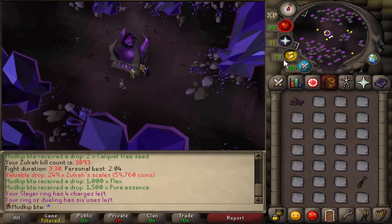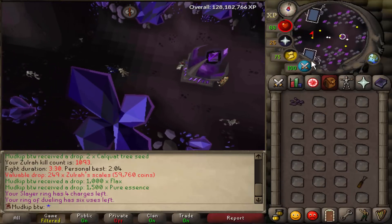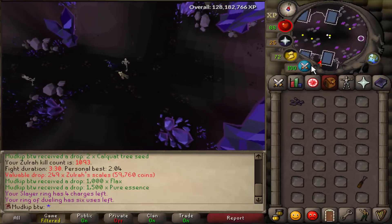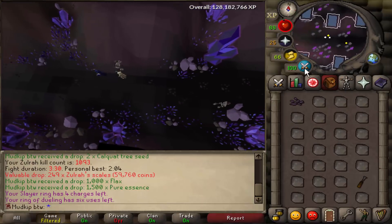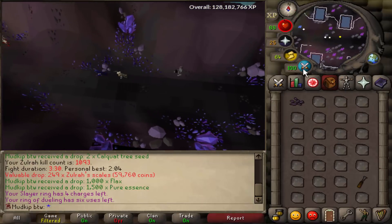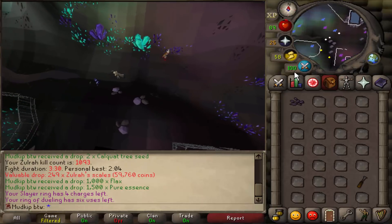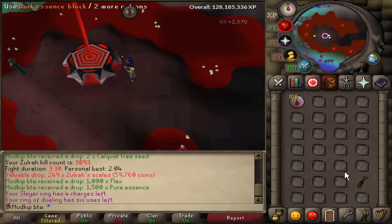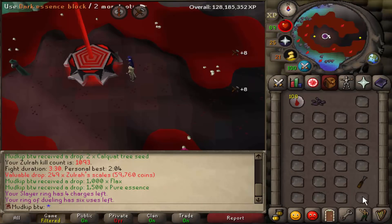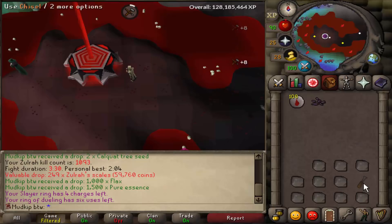I'm currently AFKing some runecrafting in Zaya while I'm working on a video right now. This is the very first time we're gonna be crafting blood runes on this account — I mean, we did technically make blood runes at ZMI, but this is the first time doing Zaya runecrafting on this account. Last time I did Zaya runecrafting was like a year ago on my other account going for 99. This is so much nicer than ZMI or lava runes — look at that XP drop, it's like 5k XP per inventory, which is freaking amazing. That would be seven ZMI trips right there. Very nice, all AFK pretty much.